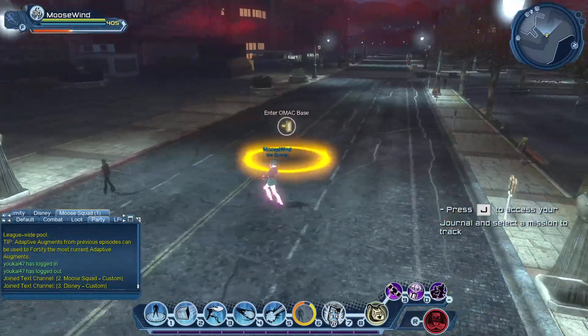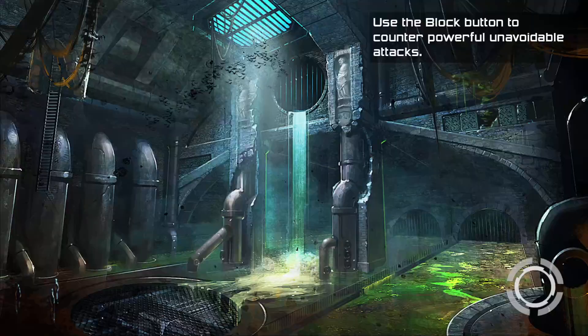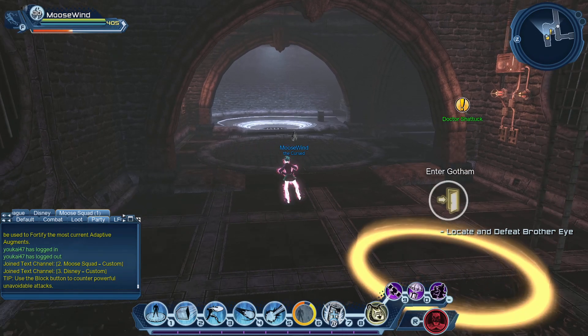The best thing about this is it can be farmed. You enter this quest, you speak to someone a few times, then jump down and kill one person, get a piece of gear. Easy peasy.